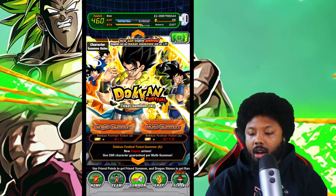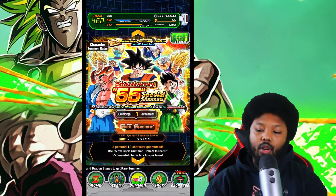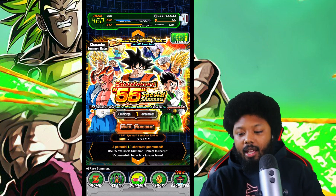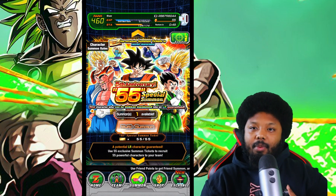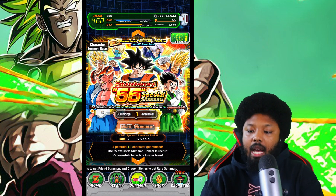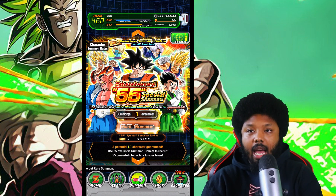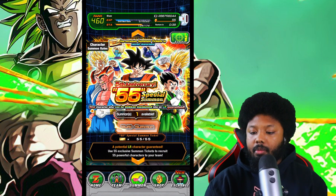Let's go back and summon on the guaranteed banner — 55 tickets. If you guys want to join in, feel free. Come on, give me at least full power Frieza, or Beerus, or God Goku. I'll be happy if I actually pull Gohan or Deborah — I don't have them, so I'll be very very happy.